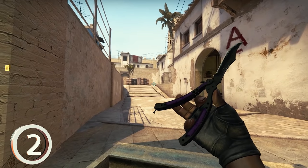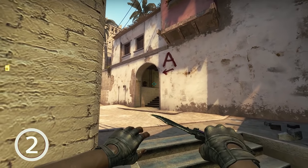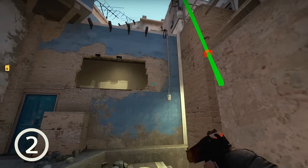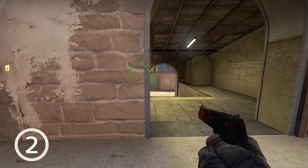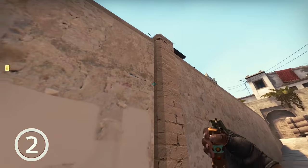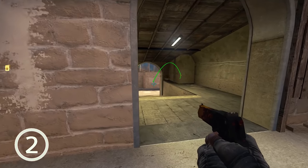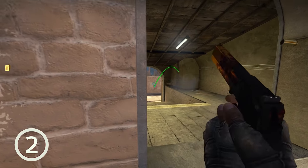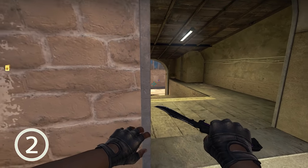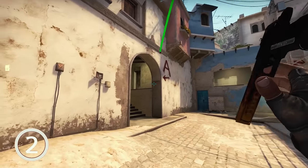Middle — easy pop flash for connector. I've shown you the underpass version before, but this same idea works when you come from top middle to connector. Play around with it and take the connector with ease next time. Even without a teammate to flash you in, you now have some decent self pop flash opportunities.